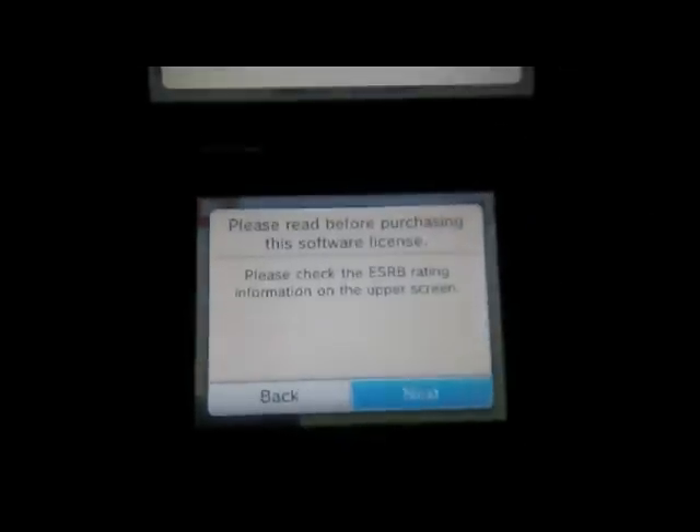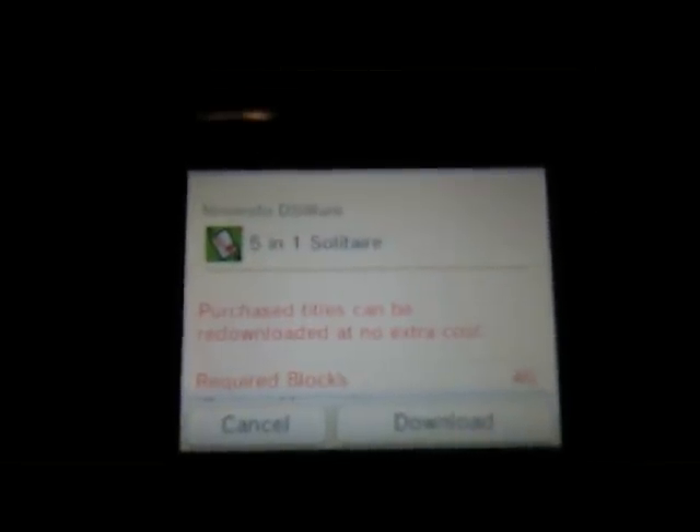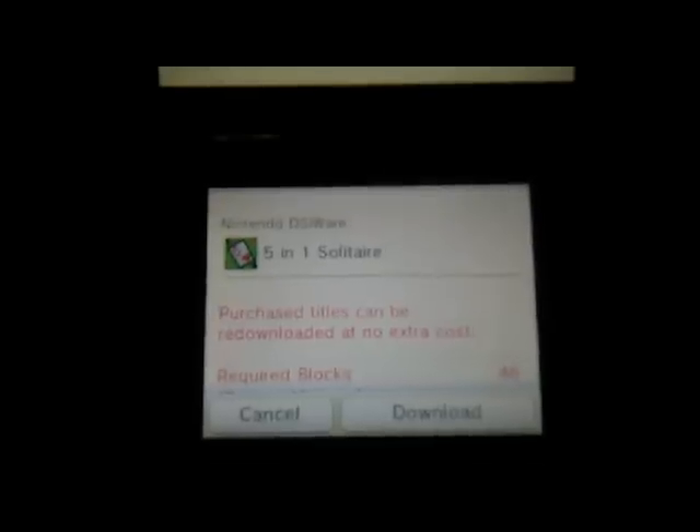Going to the re-download screen — next — that's what we have here. Read the info: purchased titles can be re-downloaded at no extra cost. Hit Download. There's nothing that says 'My Games' — you still have to know what you have and go find them, which is kind of goofy.